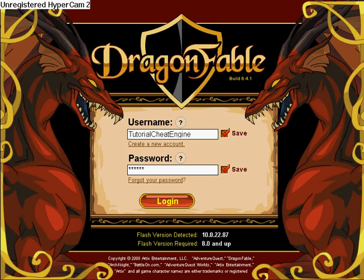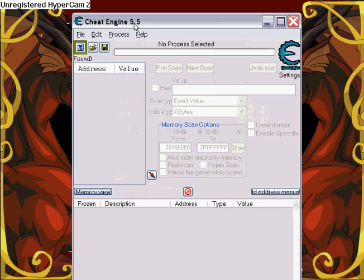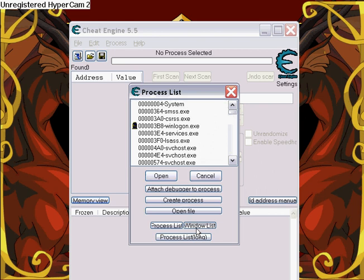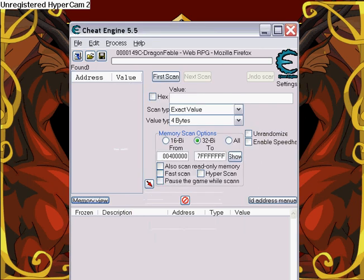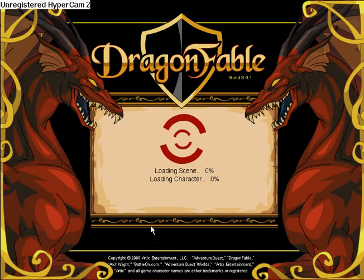I'm showing you how to hack Dragon Fable using Cheat Engine 5.5. Sorry if you hear any voices in the background — that will go away soon. If my mic starts to go fuzzy, it's because I'm moving my head. To start it off, click on the little flashing computer, go to Windows list, click on something, go Control+F, type in Dragon. Dragon Fable should pop up — click on it, open it up, and log in with your character that you want to hack with.